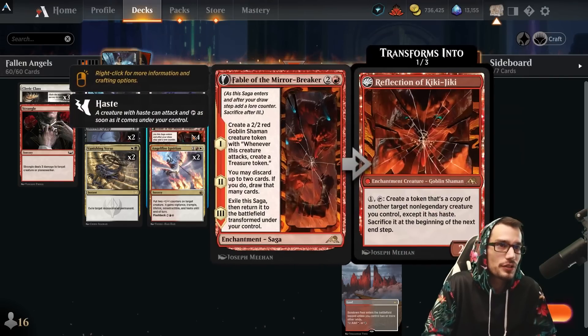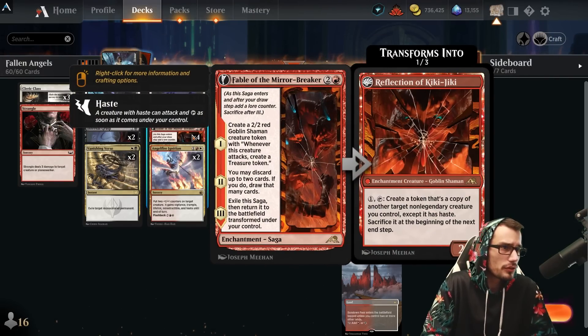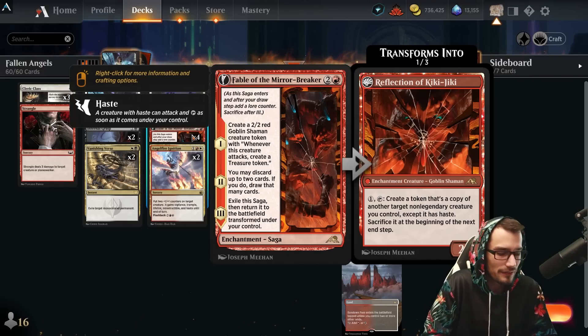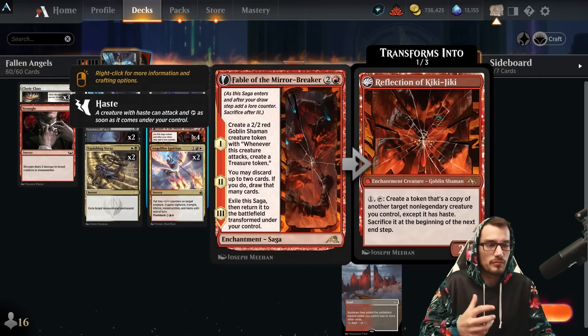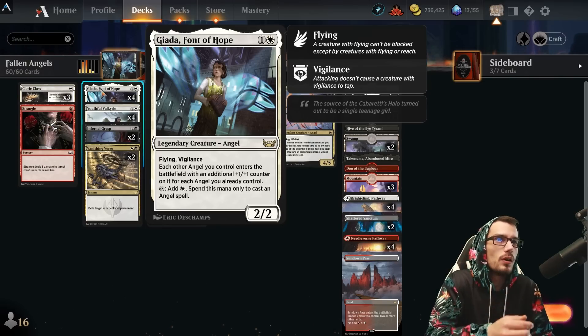Kiki-Jiki: pay one, tap it to create a token copy of another target non-legendary creature you control, except it has haste, sacrificing it at the beginning of the next end step. This is very goofy because as these 2/4s enter play, you easily get to 27 life and then they all just bash in with flying. It's very very bad, and it gets worse.